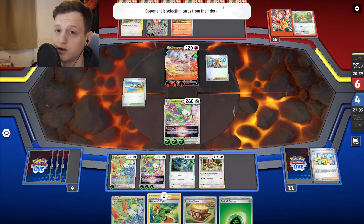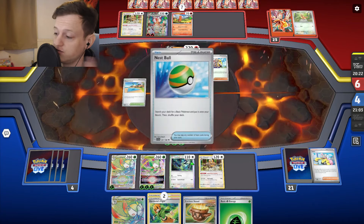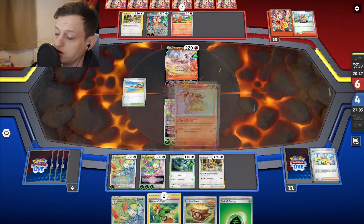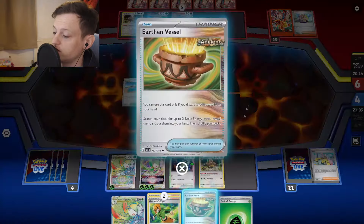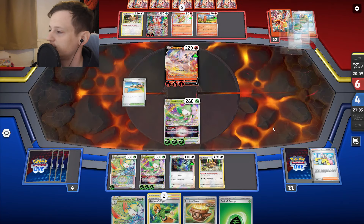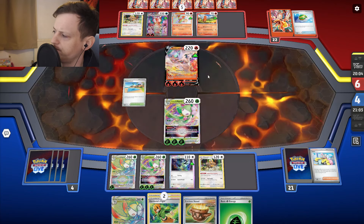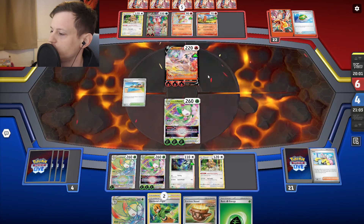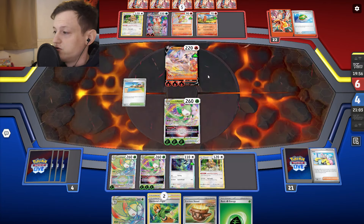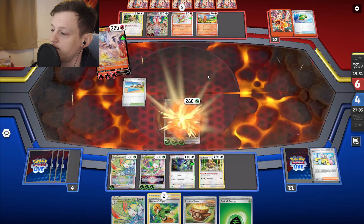This is how I've designed the deck to work — just getting the energy, getting Gardenia, and when it works it feels great. Gardenia is a risky card because you only draw two cards, but in combination with the ability and Earthen Vessel you can consistently set up your Lilligants. This is a very weird Charizard list but you can only beat what's in front of you — and we've got enough Pokemon to see us through the game. They knock me out, I return KO, we go to two, then we just need a KO on Charizard.